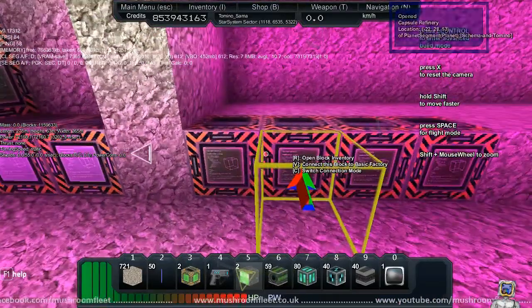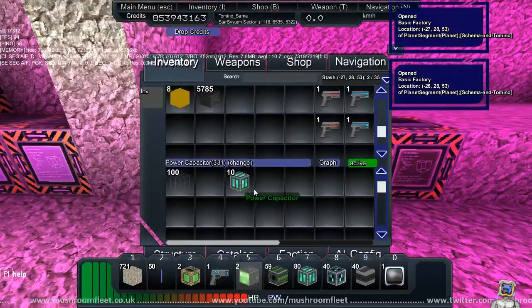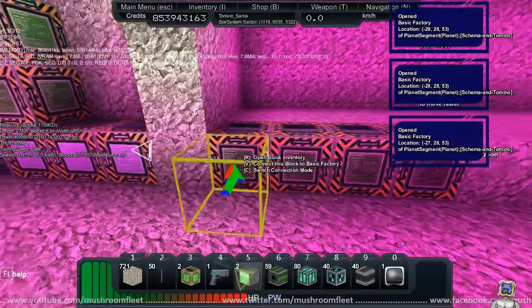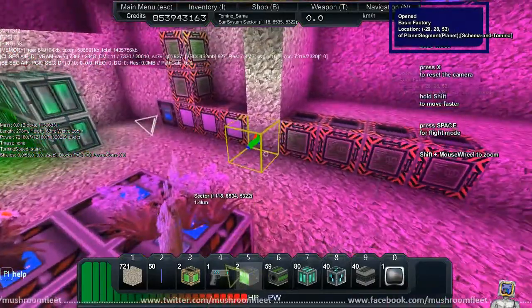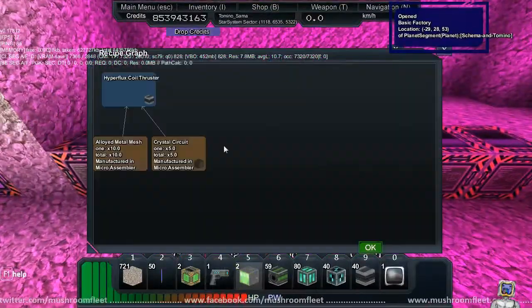Over here we've got our basic factories. Currently we're making the salvage computer modules, the power, and the thrusters. I've just been putting them in manually and I was experimenting with this.